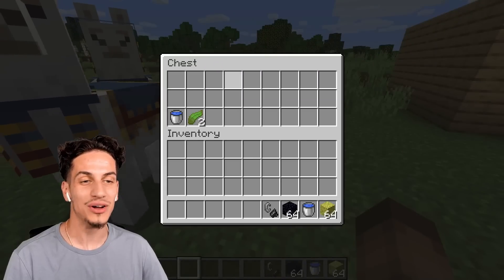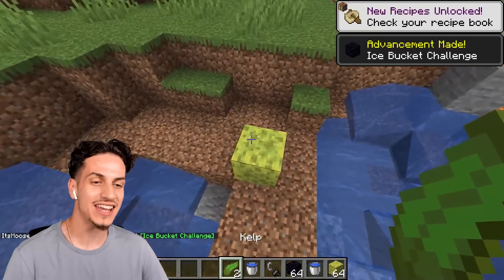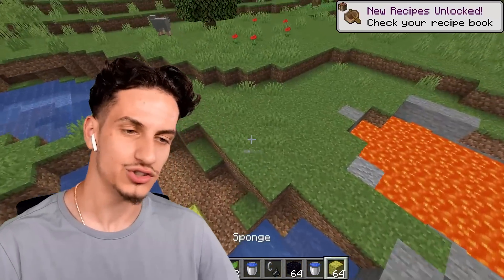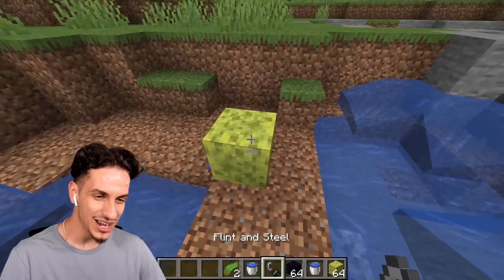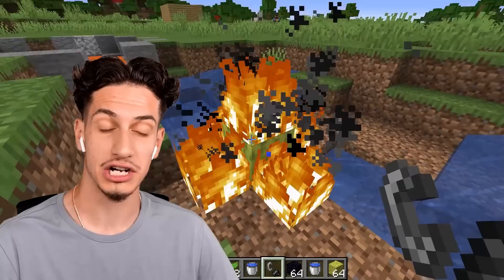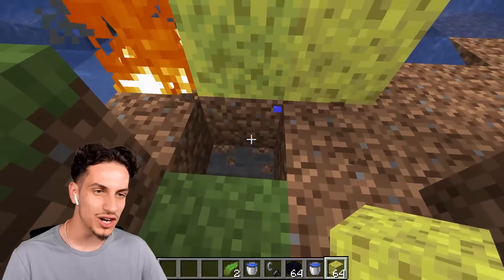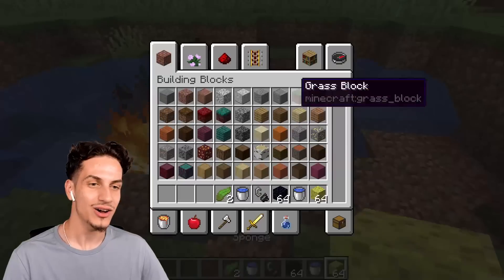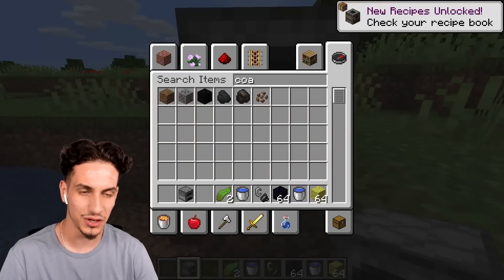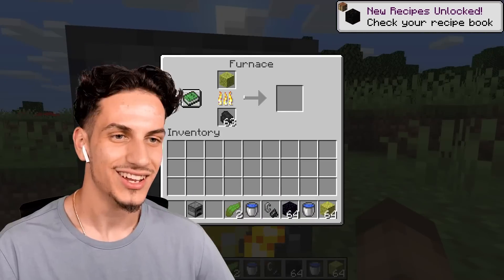99% of you know what a sponge does — it simply drains water. Now if you take a dried sponge and throw it in lava, it disappears, so don't do that. But if you put a flint and steel on top of it, does it actually make it dry? No, it looks the same. The best way to obviously dry a sponge is to put it inside a furnace — just put it in with a piece of coal and simply dry your wet sponge.